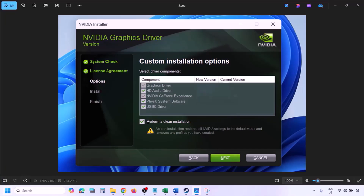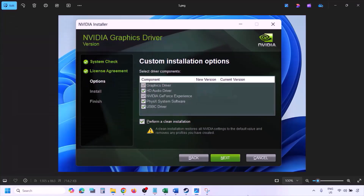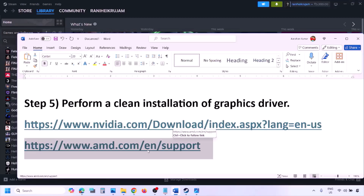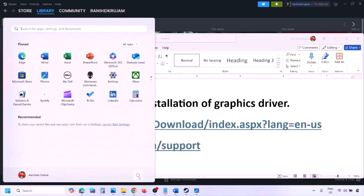Once the installation is complete, restart your computer, and after the system restart launch the game. AMD card users should go to the AMD website, but first uninstall the current driver installed on the computer. Uninstall the current graphics card driver, restart your computer, go to the AMD website, select your graphics card, download the latest driver, install it, restart your computer, and then check.